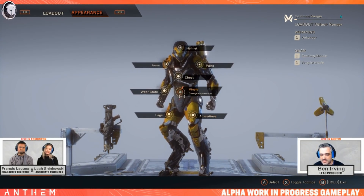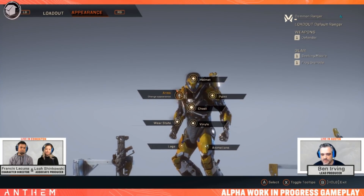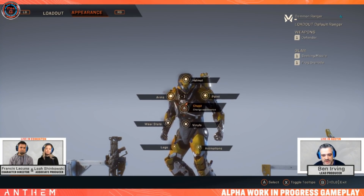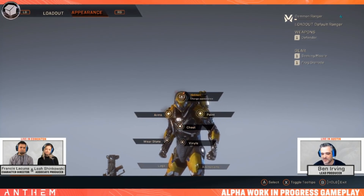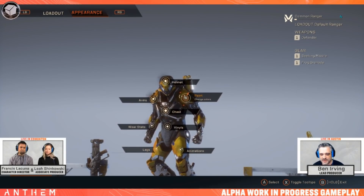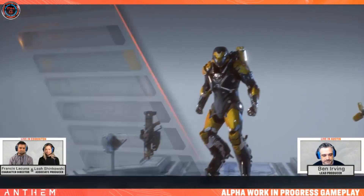What we're going to try to do today is we'll do the Ranger and try for three appearances. Francis is just going to do his magic and we'll all watch in awe. We're going to start with paint — why don't you take us away, Francis?